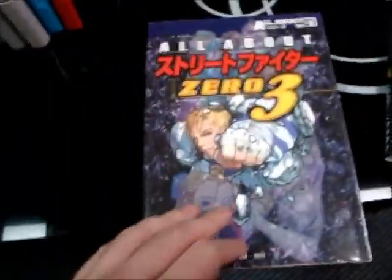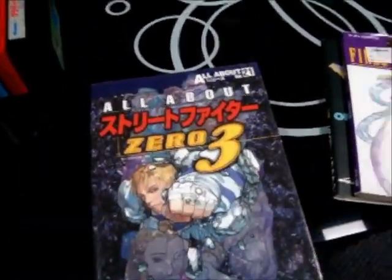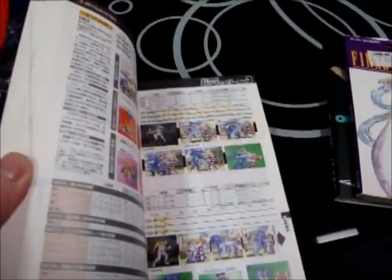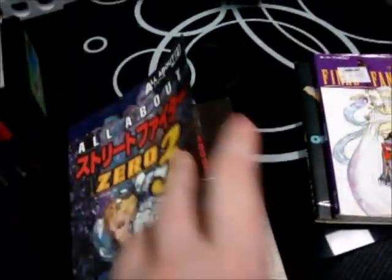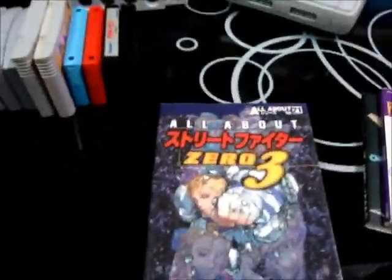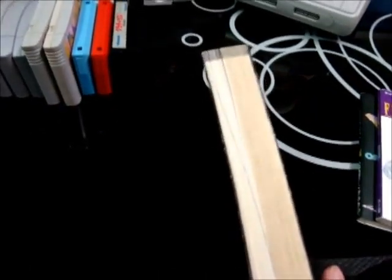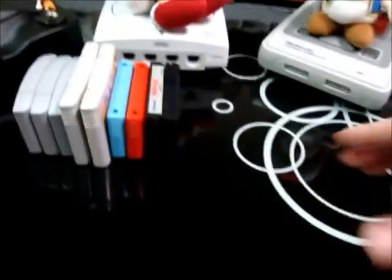And then I have this one, which is the Street Fighter 03 — it's called All About Street Fighter 03. It's just an awesome how-to book on Street Fighter 03: character combos, special moves, strategies, all that kind of good stuff. And that was also about a buck, and it's a thick one. So pretty cool to get those for a buck a piece.